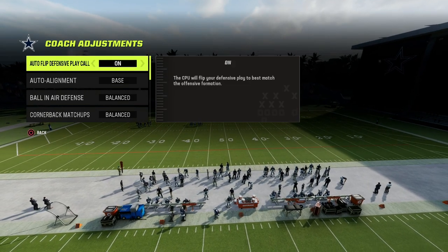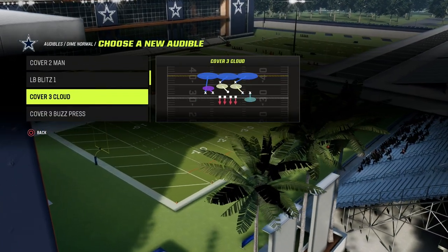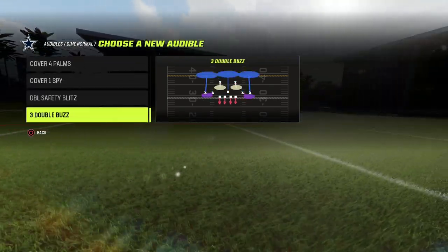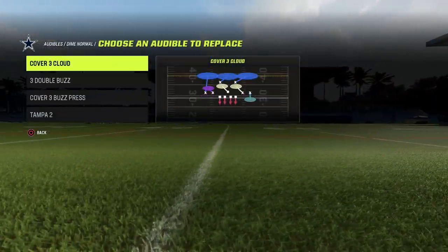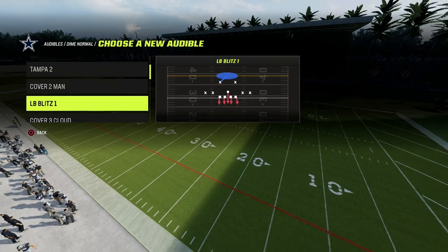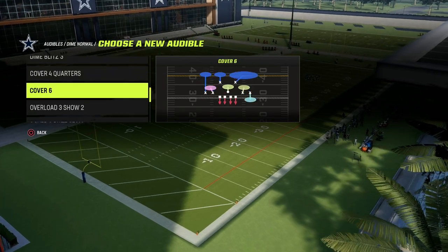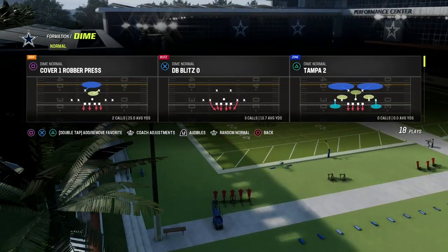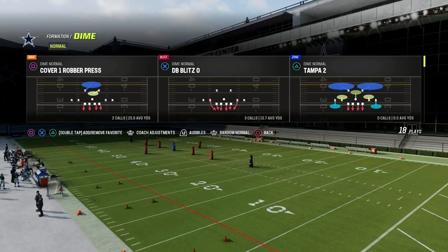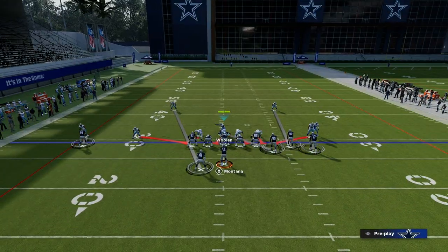We're going to be utilizing this defense on a base alignment, so it's always going to look the same. The base defense is DB Blitz Zero — that is the base defense and the blitz. What's cool about this blitz is all you have to do is just pinch your defense. I would put these plays in your audibles: Cover Three Cloud, maybe Three Double Buzz, and then the quarters coverages — Cover Four Quarters, Cover Four Palms, and you could probably have Cover Six too.